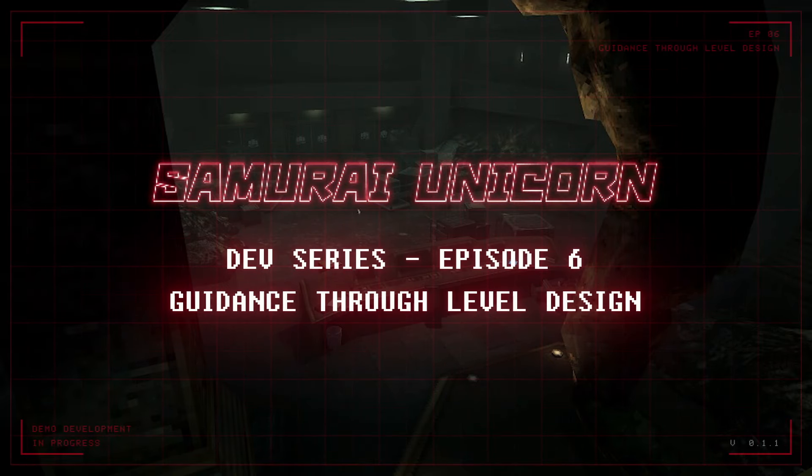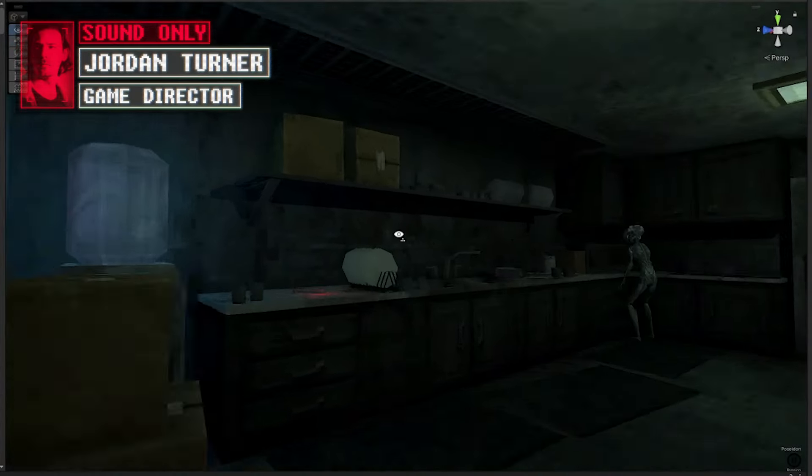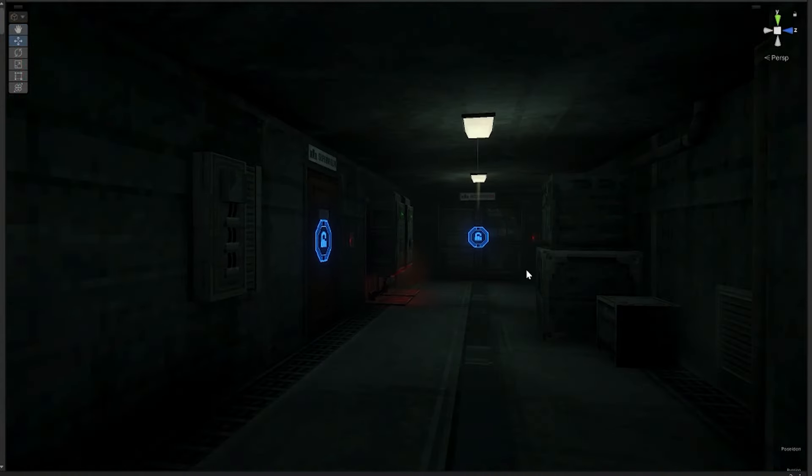G'day, I'm Jordan from It's Got Stealth and welcome to the Samurai Unicorn development series. In this episode we'll be looking at the level design of the Goliath Officers and the philosophies that guided the decisions we made while creating the opening mission for the game.